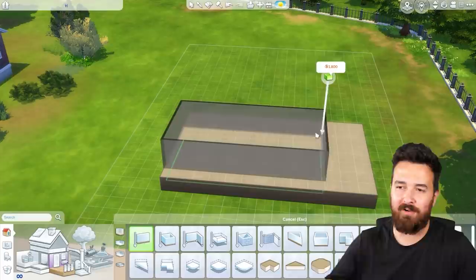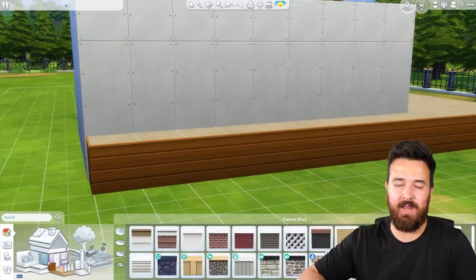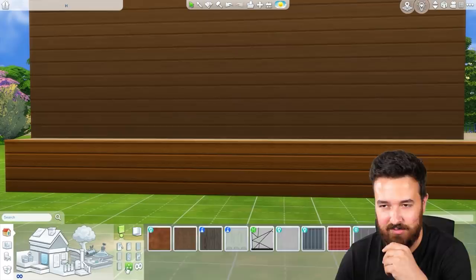I wanted it to have some sort of cantilevered roof. I started off doing like a platform base and then having the house on top of it, but it kind of really quickly started looking like the house I built for the Snowy Escape expansion pack, with similar colors - the wood and all that. So I quickly added a little bit more to it.